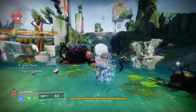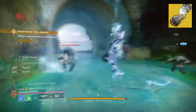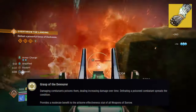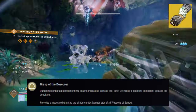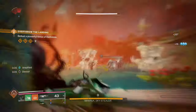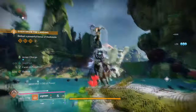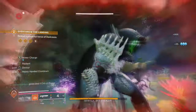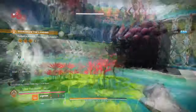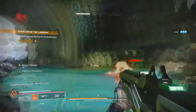Looking at the secondary exotic, Necrotic Grips, its exotic effect — Grasp of the Devour — states that damaging a target with your melee will poison them, dealing increased damage over time. Defeating a poisoned target activates the Devour condition. Using this with Lightning Surge and Arcane Needle will allow the build to proc its poison effect on a wider scale, while the Jolt effect is also active. Since the two effects can jump from one enemy to another, it can act as a perfect gatekeeping method for locking down a multitude of enemies if you get surrounded.